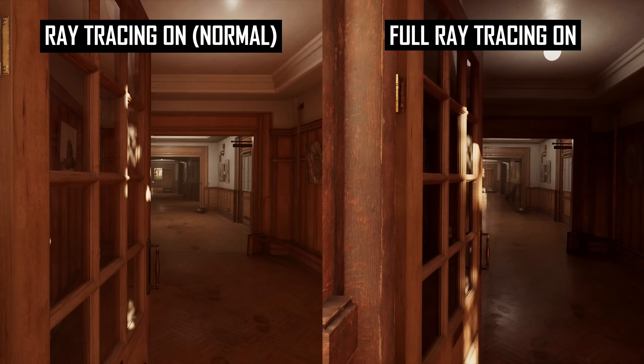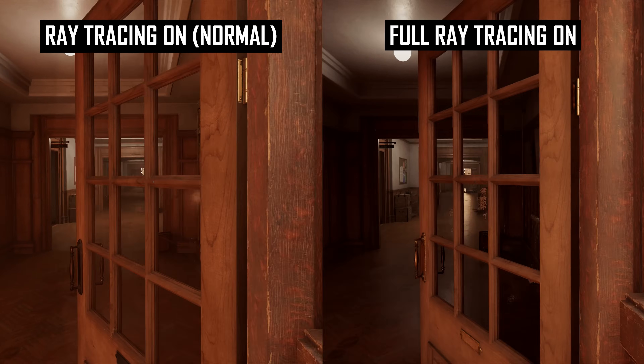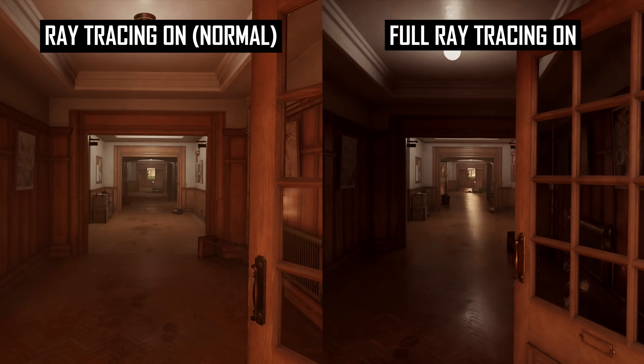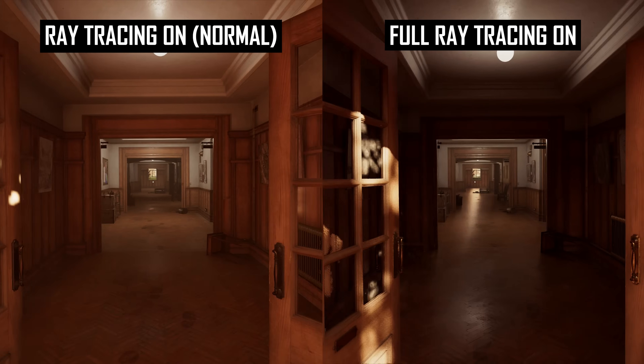Indiana Jones suffers from this too when using path tracing. In a hallway example, the game's path-traced lighting is clearly more realistic, and the way global illumination is implemented creates a better-looking image. But when you move around, there's an obvious lag and wobble to some aspects of this illumination, along with movement creating more noise in the diffuse reflections.